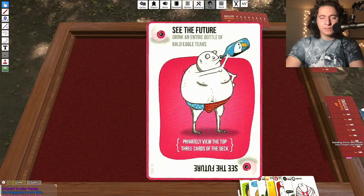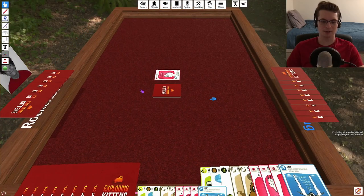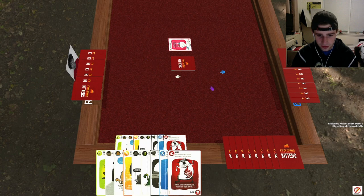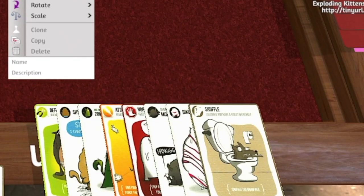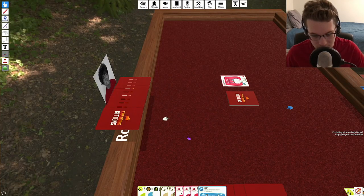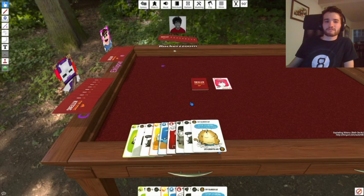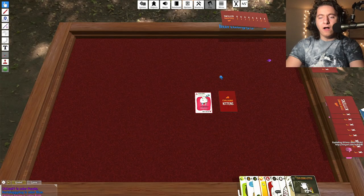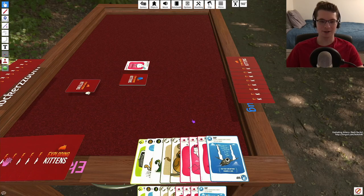What do I do with 'See the Future'? You take the top three cards, look at them, then put them back in the exact same order — then you can decide whether or not you want to draw. Hey Robbie, what'd you see? An exploding kitten? I don't see an exploding kitten. Do we believe him? I'll openly tell you guys I didn't see an exploding kitten.